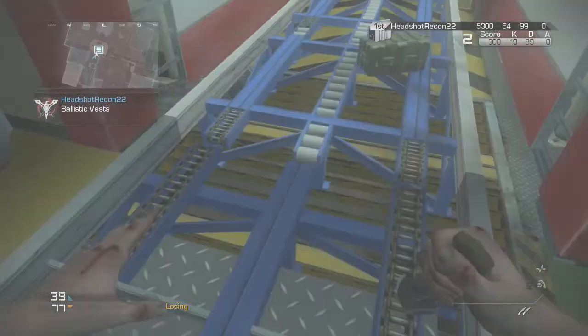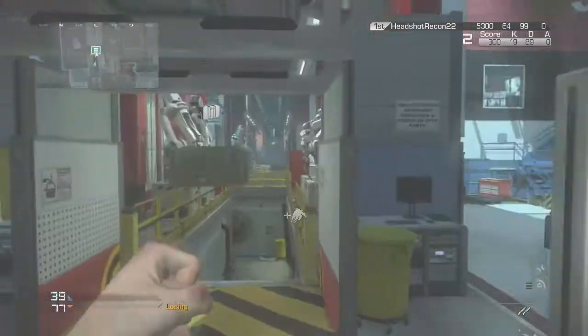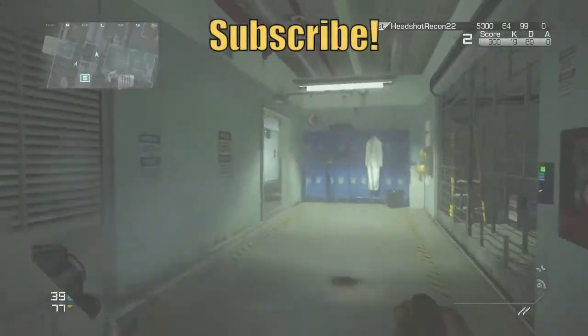One of them despawned — that happens a lot. It's usually the ballistic vest that despawns, so I highly suggest the weapon crate more. You can just follow it now to the other side of the map, that's where you're actually going to be doing the glitching part.